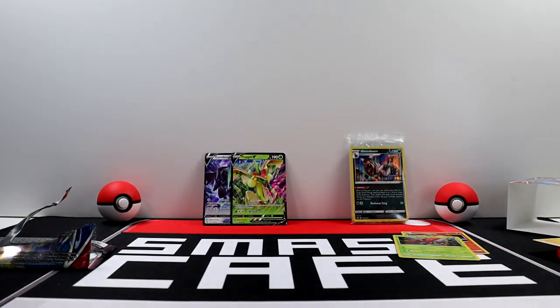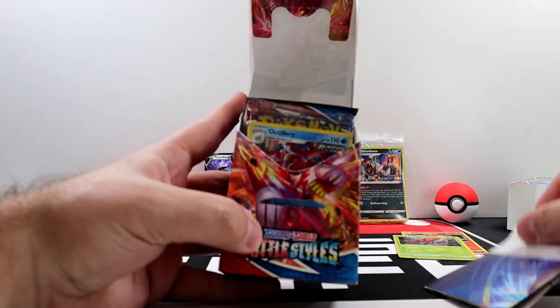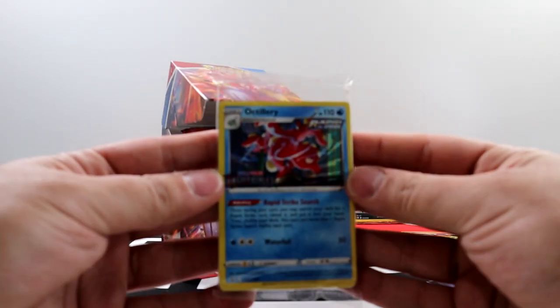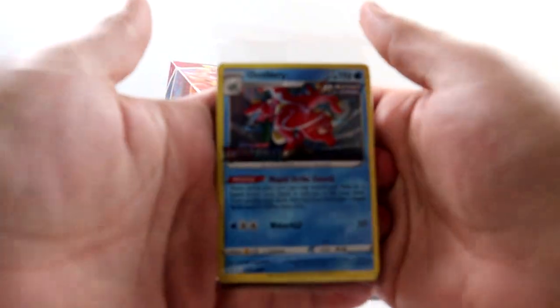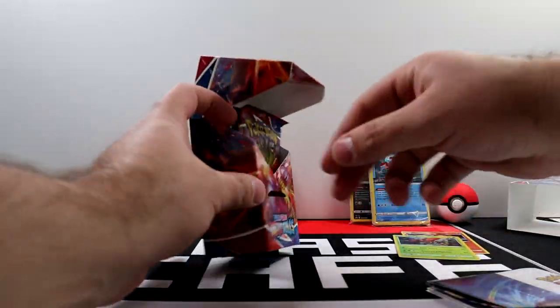Next pack — open this real quick. This one has an Octillery. Nice, so far we got two different promos. We can take a look at Octillery. And that's four packs done.